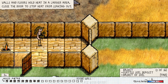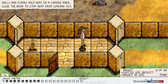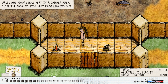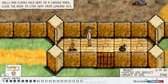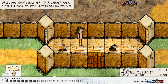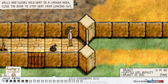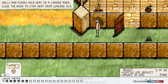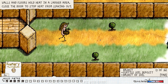Oh, we have a nice house. 'Walls and floors hold heat in a larger area.' A lot of people don't actually know that. 'Close the door to stop heat from leaking out.' It does actually expand the heated area, but it doesn't work as well as it used to — something changed at one point. You can see it's super crazy hot next to the fire, and at the other edge of the room we're actually cold. I don't think that makes much sense — it should propagate a bit differently. They did change the way temperature works at one point, and that update also introduced the running bug.